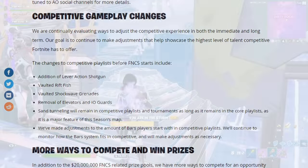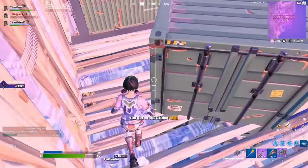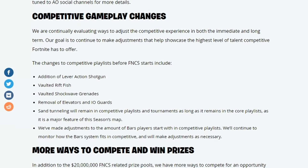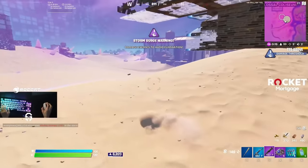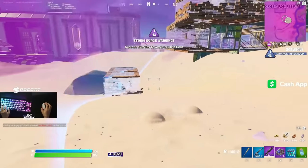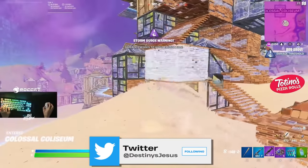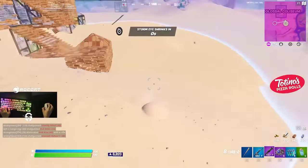Next they've gone ahead and removed IO guards, which is probably one of the best changes in this entire update. IO guards are absolutely annoying and they really add nothing to the game. Spots like Misty around mid map will be a lot better and you'll be able to rotate a lot more freely mid game without worrying about IO guards. Sand tunneling, which has been disabled for a while, has actually been re-enabled. This is really good because it means you can cross the majority of your mid map rotates for free. Bear in mind that sand tunneling is a great play if you're a solo trying to clutch up extra placement — whenever you've got a zone near Salty or mid map areas, make sure you keep sand rotates in mind.